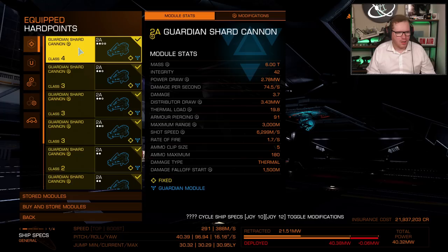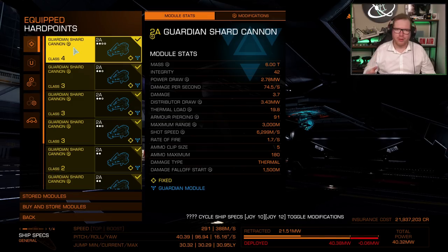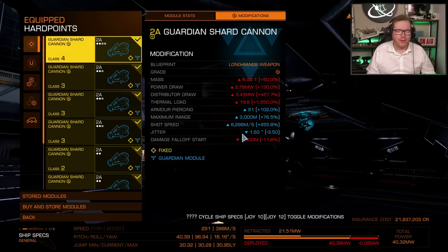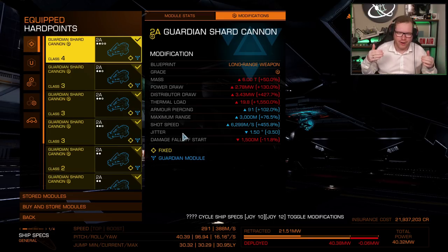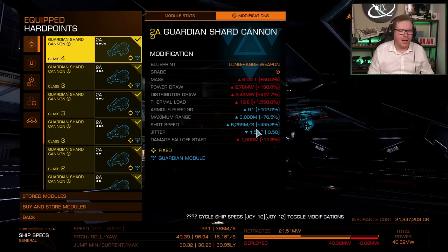You're going to need some Guardian shard cannons, and I'm going with the pre-engineered variants. This will require a bit of effort to get — they require a material to unlock, or rather a material to buy. You have to get the materials for them six times to get your hands on these. The reason we want these weapons is their very high burst DPS — they can deliver a very high amount of damage with those five shots in the magazine in a very short time. The pre-engineered ones do a little more damage, and most importantly the jitter — how much those shots spread, basically like a shotgun — is massively reduced from five degrees on the non-engineered variants down to one and a half degrees on this one. That's a massive difference.